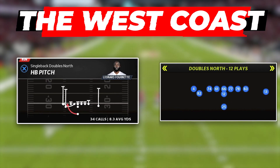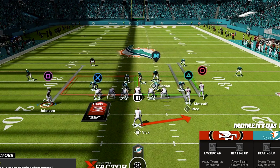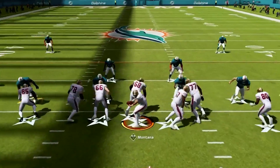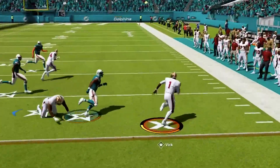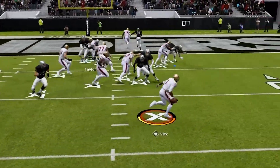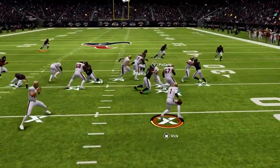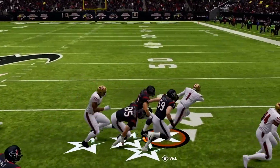Our first play is HP Pitch, where we can get our running back out in space. Have your two receivers to the wide side, then motion the solo receiver over to make a bunch look. Snap the ball and get in behind your blockers to rack up yards. This can be a super explosive run if you get to the outside and your blockers pin everyone inside, but if everyone over-pursues to stop the outside run, you can cut it back and pick up some really nice gains.